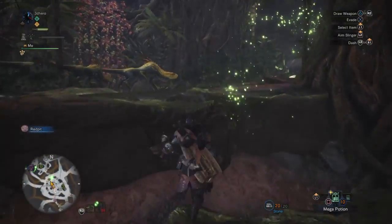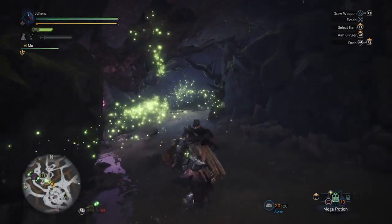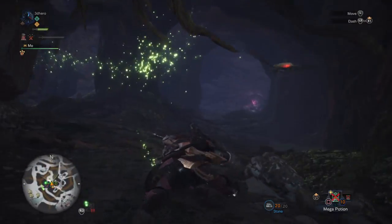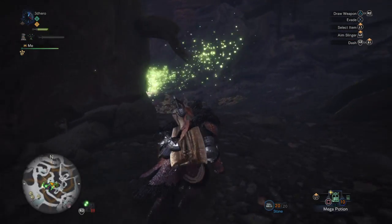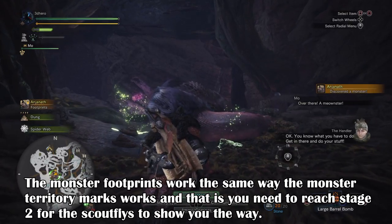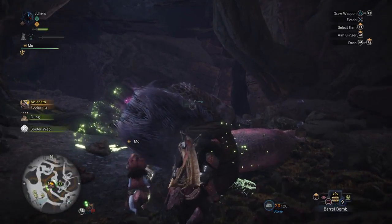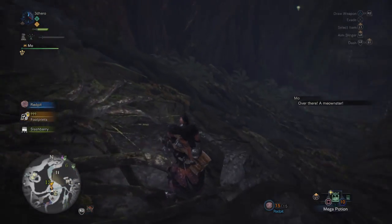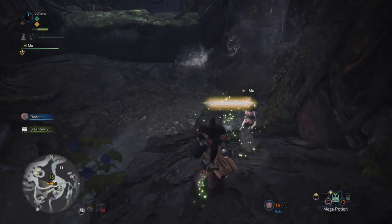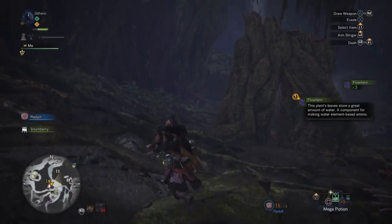The most common and easiest method of tracking a monster is through their footprints. When your scout flies notify you about a footprint, examine it so they can start piecing together the monster's location. Unlike unique monster marks, footprints won't directly show you the monster's location through those points, but rather show you the direction the monster went. You need to pay attention to where the footprints are going, follow them, collect the points to upgrade your scout flies, and they will then pinpoint the monster's exact location.